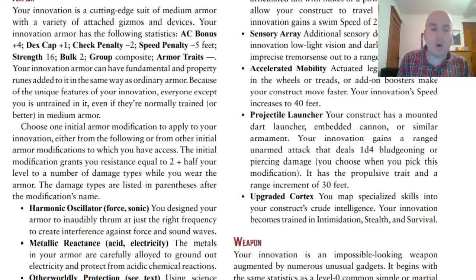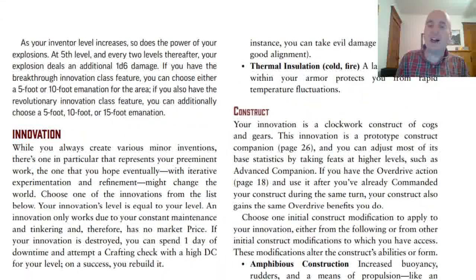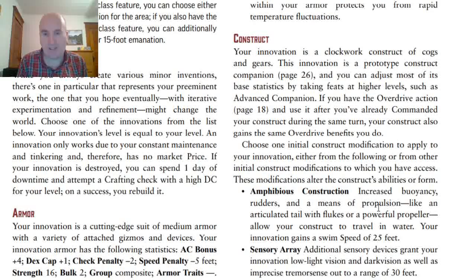The initial modifications you can put on armor all give you resistance equal to 2 plus half your level to certain types of damage. Harmonic Oscillators give you resistance to force and sonic damage. Metallic Resistance gives that resistance to acid and electricity. Otherworldly Protection works a little differently — you get either negative, or positive if you're something like a Dhampir, and it also applies to any alignment damage types that can harm you; if you're Chaotic Good, it applies to evil and lawful damage. Thermal Insulation gives you cold and fire resistance.